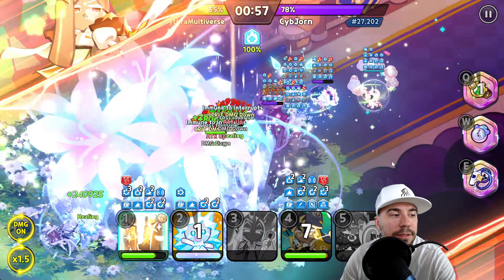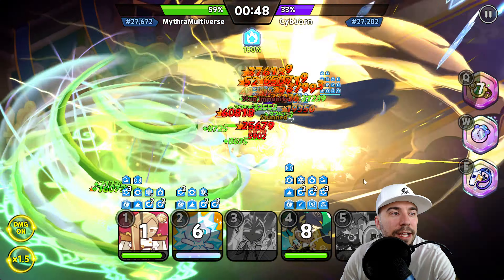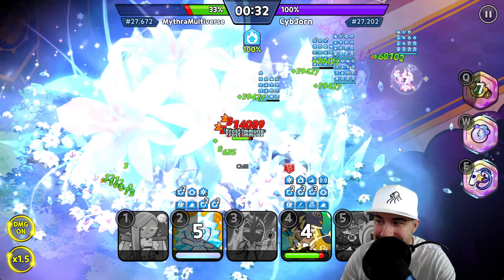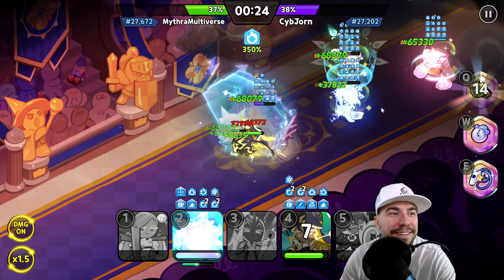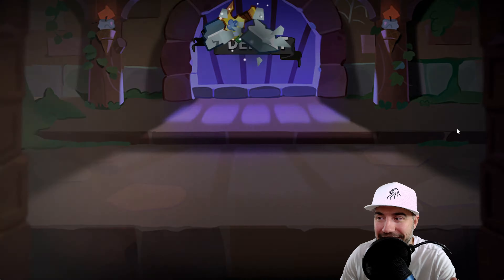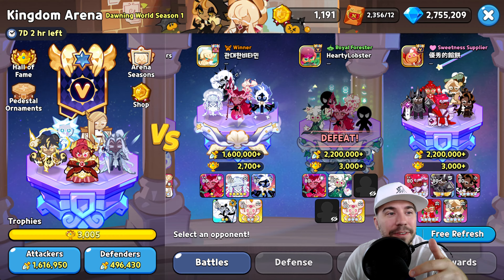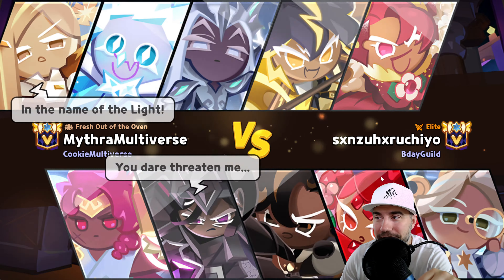Our opponent has a ton more power and healing. Stormbringer doesn't quite get enough damage in — we lose again. You can see some of the ways this comp can lose. Let's go after an off-meta team to close on a win.